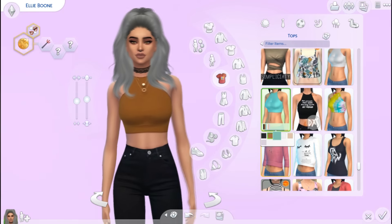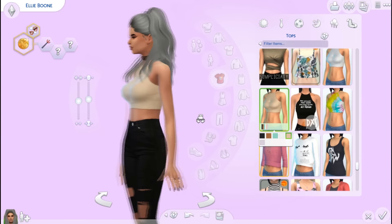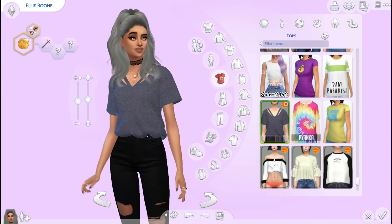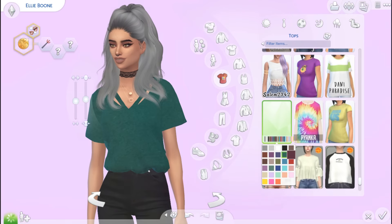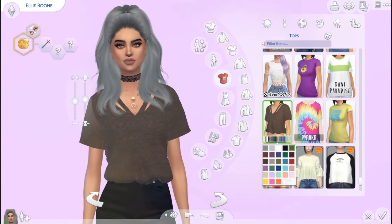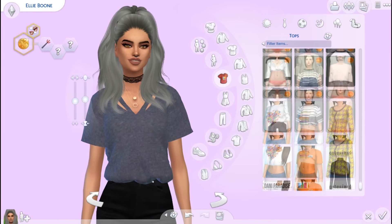This halter top doesn't have a lot of colors but I really like the nude and the black one. I've used this a bunch of times in my Create-a-Sim and they look really nice. For another top I have this v-neck top right here — I don't know what it's called but it looks so good. Honestly if I had this in real life I would totally wear it. This one is by Sims 4 Marigold so go ahead and check that out.